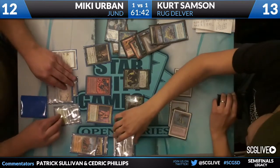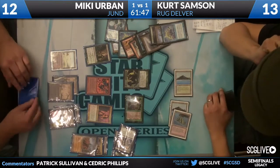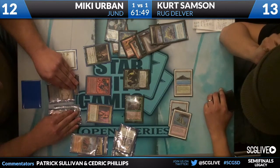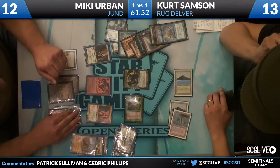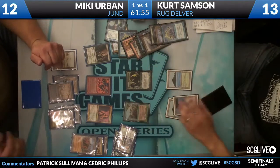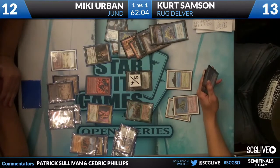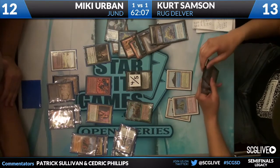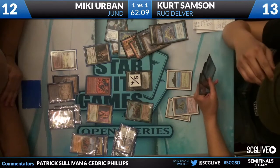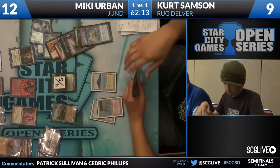Lava Mancer goes upstairs, knocking Kurt down to 9. Kurt draws a Bayou. Can we get a price check on the Goyf? I think we're at Instant, Creature, Sorcery, Land — my guess is it's a 4/5. Kurt is still hanging out with that Submerge in hand, trying to pick his spot. I really do like waiting here — he hasn't found a spot where it would be that powerful yet.